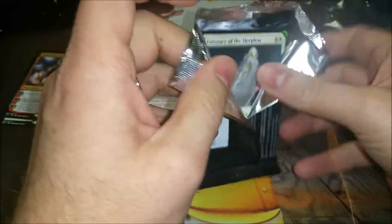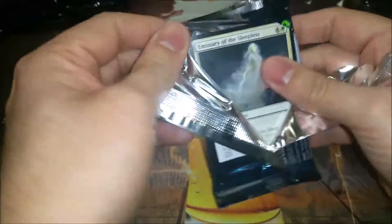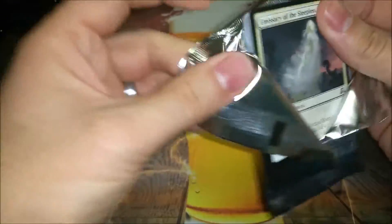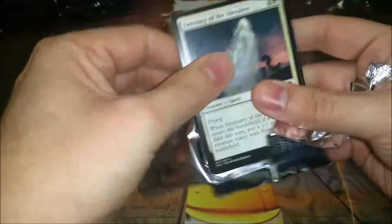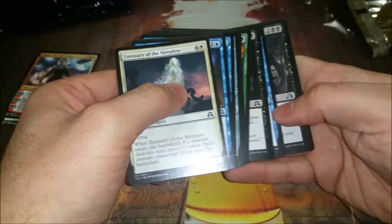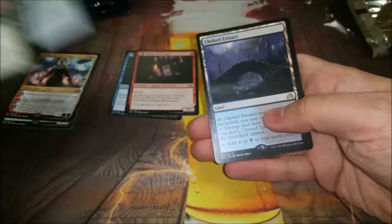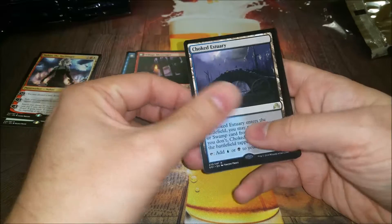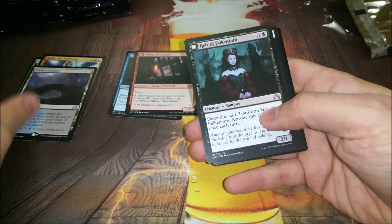I think it's Sunday night when I'm recording this, and she's only like around 12 bucks which is still pretty sweet. She needs a deck to find before she can go up any, but I like it. And the rare is Choked Estuary, one of the shadow lands, which I like so far.